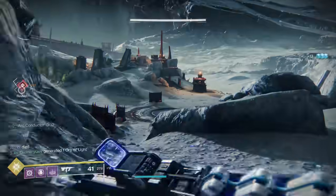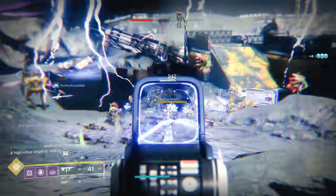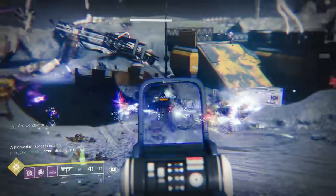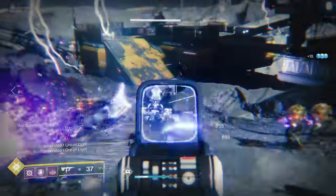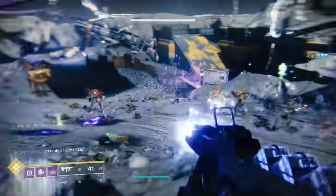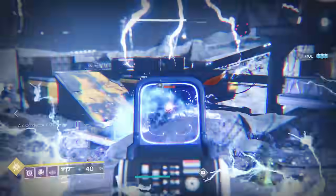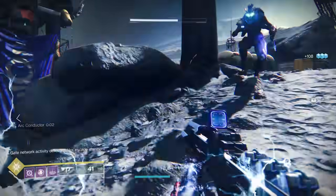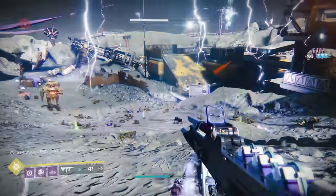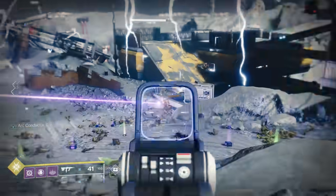The exotic perk and bonus perk for this weapon give the following effect: when arc damage is taken, it activates arc conductor. This makes the weapon more powerful and resists incoming arc damage. Getting kills increases the duration of this effect. The bonus perk autofills your magazine from reserves, so you'll literally have infinite ammo while you have arc conductor proc. Every shot fired also has a chance to become chained lightning, which can kill lots of enemies at once.